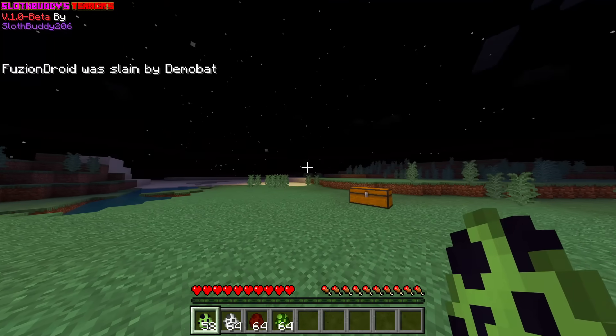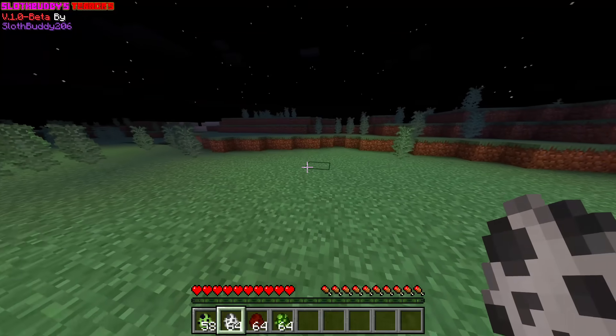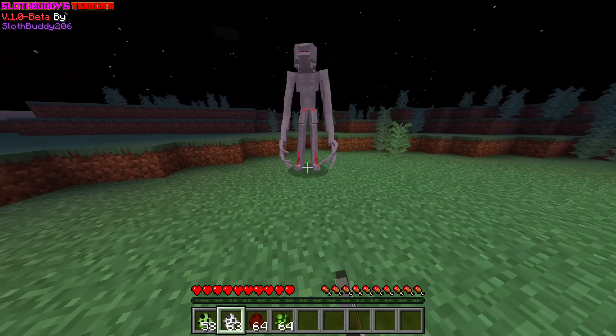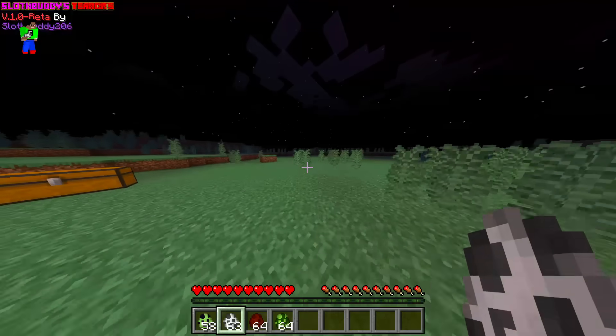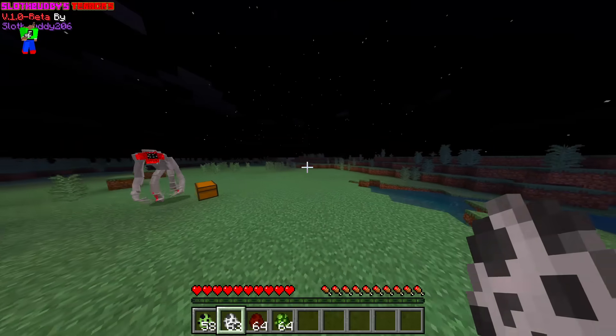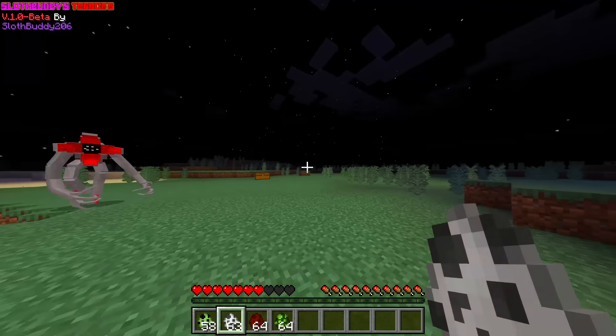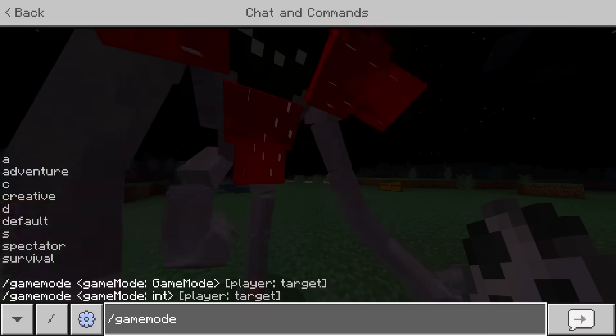So we've got some of the things from Stranger Things, obviously. And the next one is a Demogorgon. These guys look pretty scary. This one actually looks really cool. Demo Bat, can you calm down? Okay, I'm going to go back in creative. Stop attacking me.